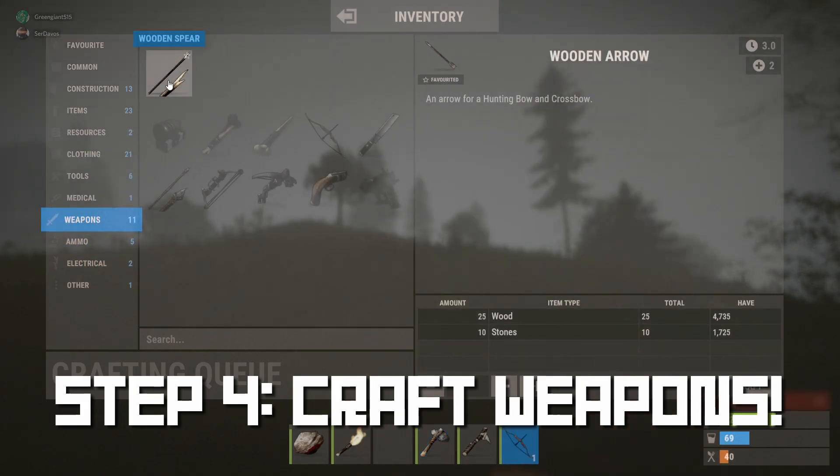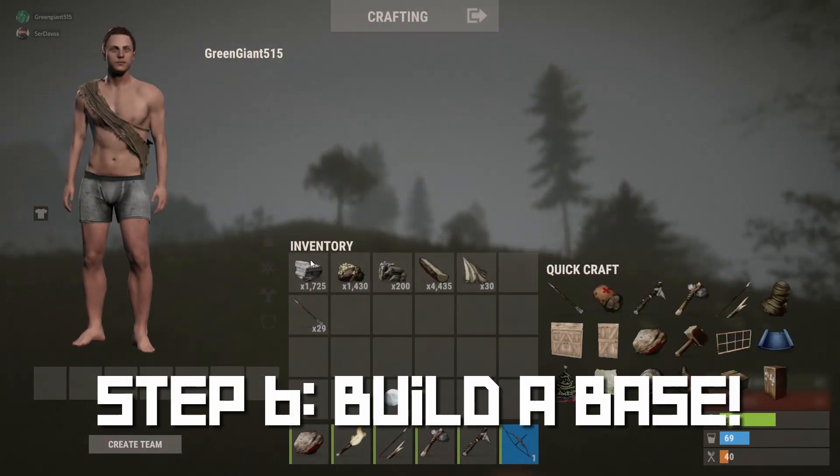Once you have enough wood and cloth you can make yourself a hunting bow, and if you have enough stone and wood you can make arrows to go along with it. Another early weapon you can make is the wooden spear, which is very useful.